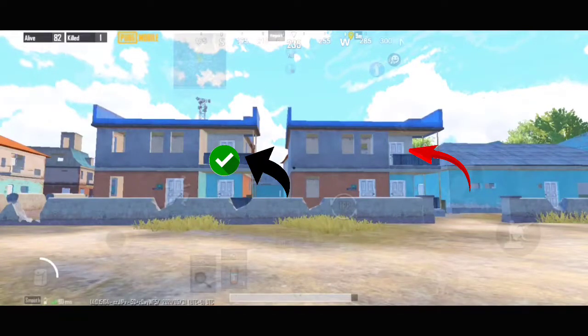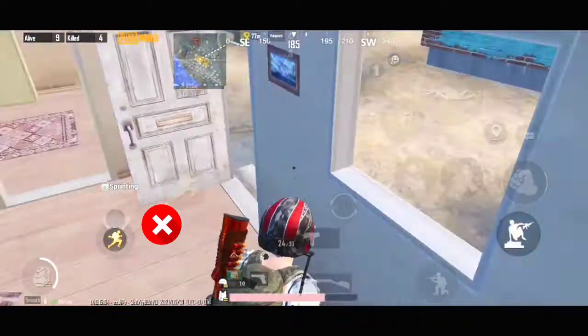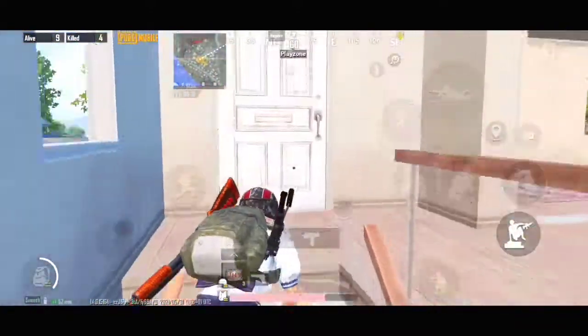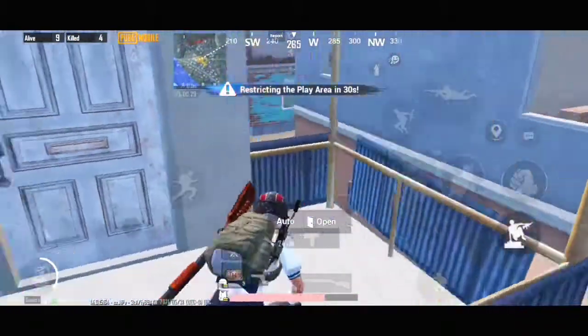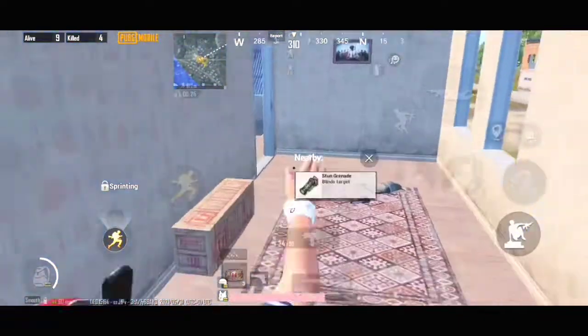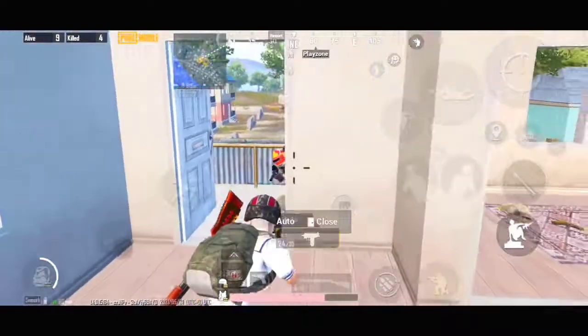See these two houses. If the enemy is camping upside here, just do this. If the enemy is camping here, you have to go to the side house, and go to this place of the house. Now stand on this and jump towards the window. Alright, you can get the kill easily by this trick.